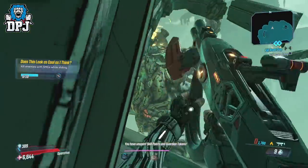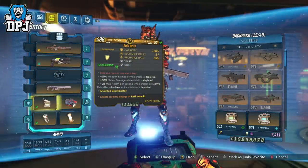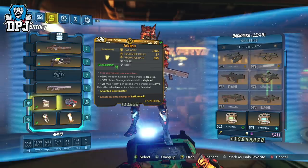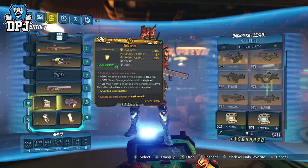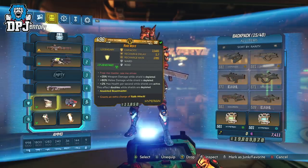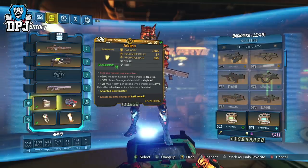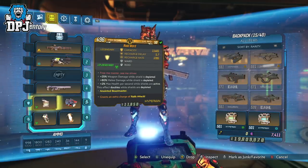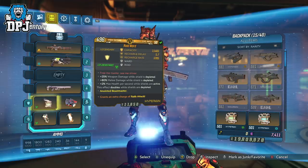Some of these glitches have been around since before the update, some are newly found. So glitch number 5 is one we've seen surface over the past few days — credit to Osterberg for first covering this, his channel is linked in the description. This glitch involves equipping a shield with any of the following perks: weapon damage increase while shield is depleted, fire rate increase when shield is depleted, melee damage increase while shield is depleted, and so forth. Any bonus triggered upon shield depletion can stack with this glitch.